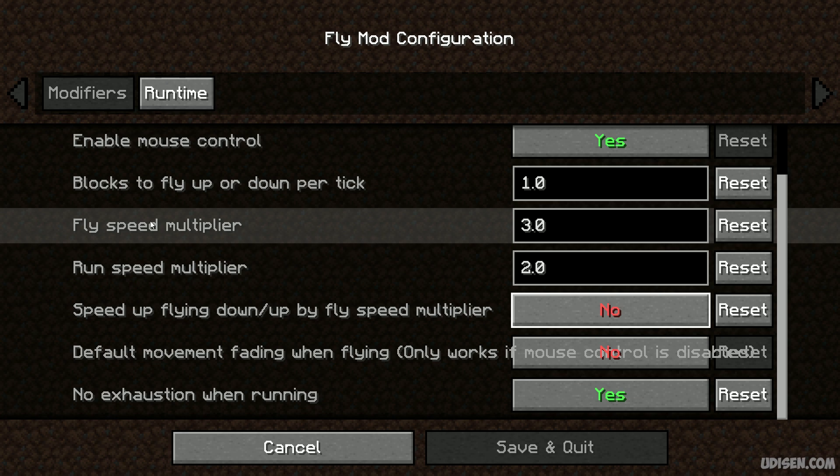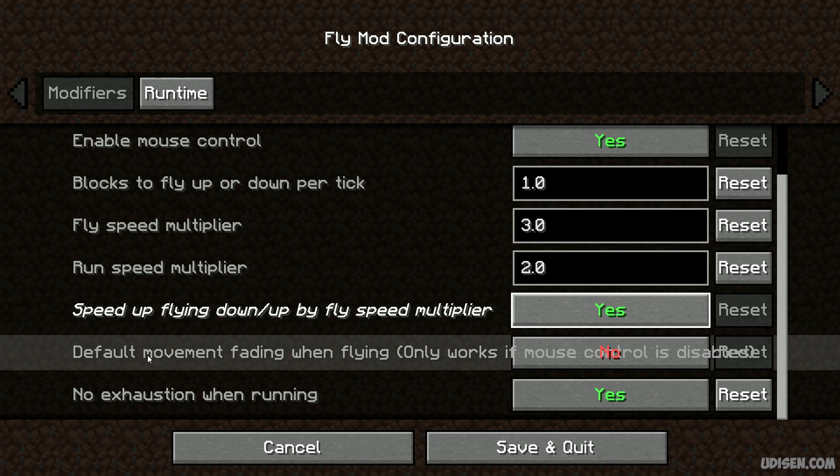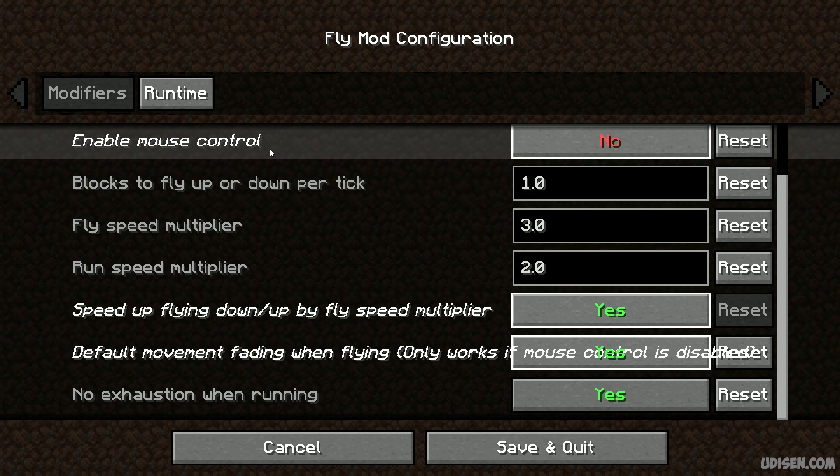By default, you can change the speed for the horizontal direction using this option. But if you use the other option, you can change the speed multiplier for the vertical direction. This moving fading option will work if we deactivate mouse control.